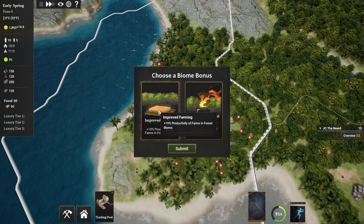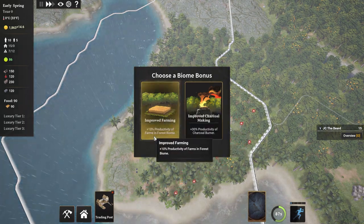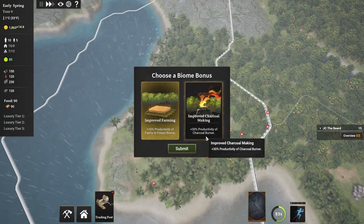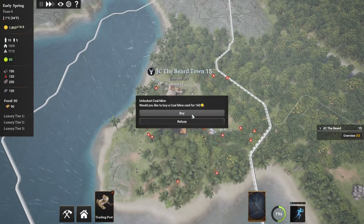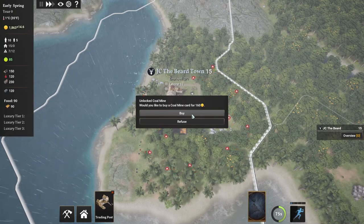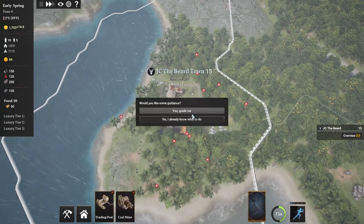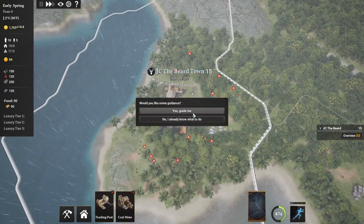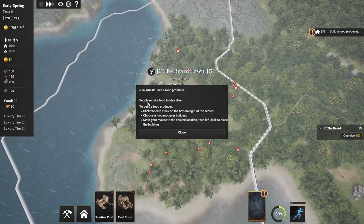We get a biome bonus - either improve farming or improve charcoal making. Plus 10% productivity of farms in forest biome, or plus 30% productivity of the charcoal burner. Let's go for farming. Now we have the opportunity to buy a coal mine card. I feel like we're a little early for that, but we might as well just go ahead and pick that up. Please guide me - I don't already know what to do. We're learning together. So let's do that. We have a new quest: build a food producer. People require food to stay alive.